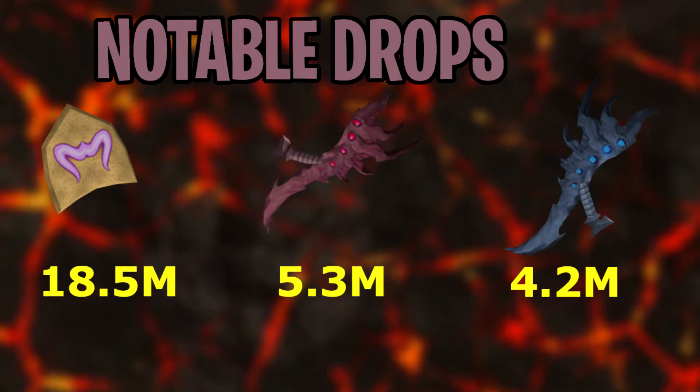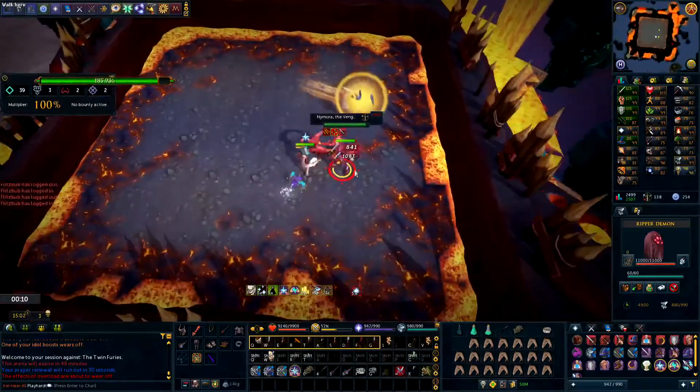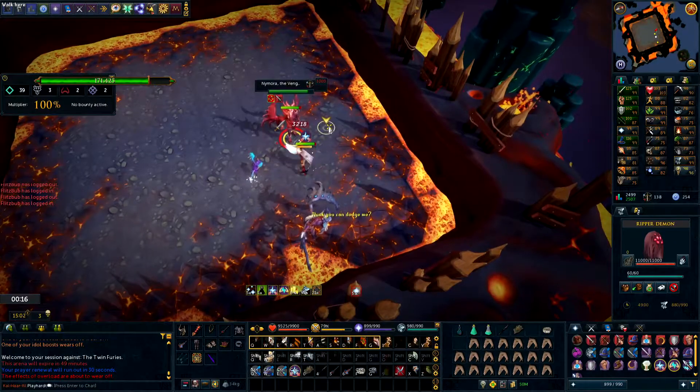There are three main mechanics to this boss fight. The first one is the wall charge. Blue jumps north to south, west to east, south to north, and then east to west. It's very easy to avoid just by walking around Red. If you mess this up, you get hit for a few thousand melee-type damage.